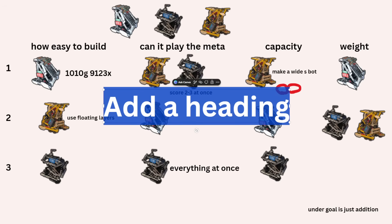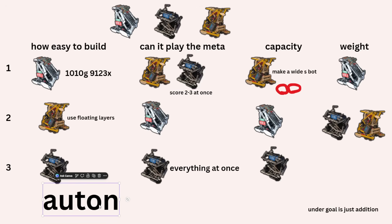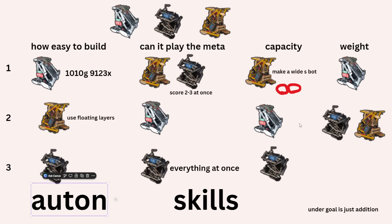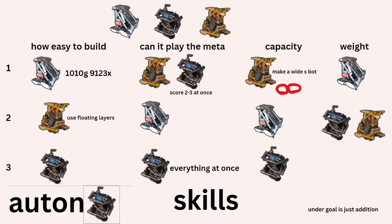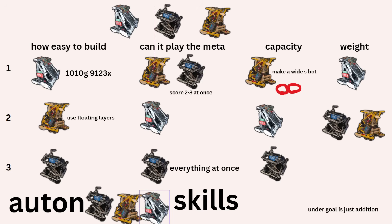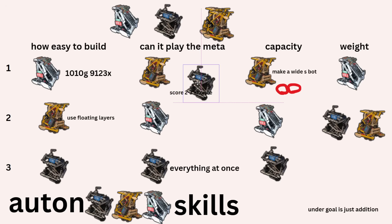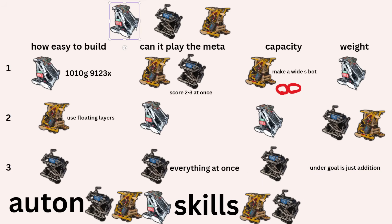I'm going to add two more categories: Auton and Skills. For Auton, I actually think the Lever bot might be the best because of its ability to score much quicker than the other two. Then Snacky and Raeguan are tied for Auton. For Skills, by far the Snacky bot takes it. Then Lever and Raeguan are pretty hand-in-hand tied.